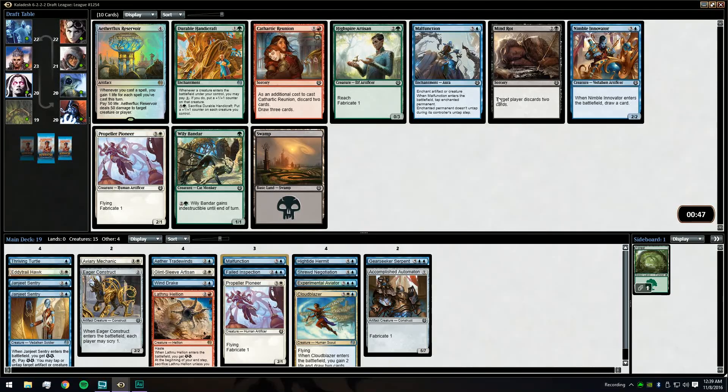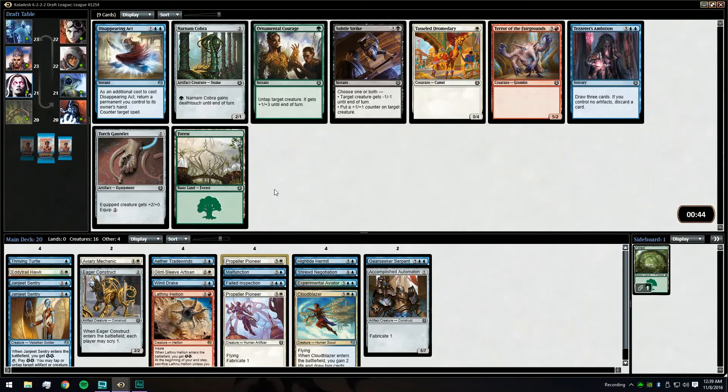Take another Malfunction, an Innovator, or Pioneer — I like taking the Pioneer here. Foil Avi-Fox so far. Could try taking all the Thriving Turtles and Wild Monkeys. This gives us another Servo to make our Gear Seekers cheaper as well as to give away with Shrewd Negotiation, so yeah we'll take a Propeller Pioneer here.